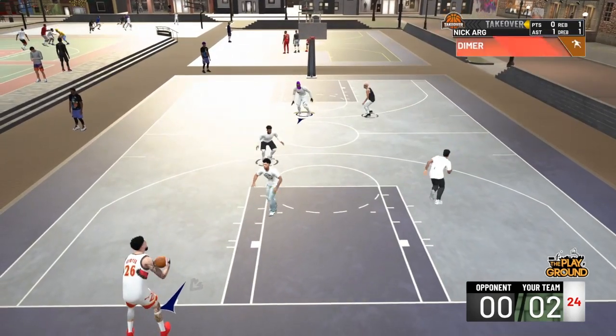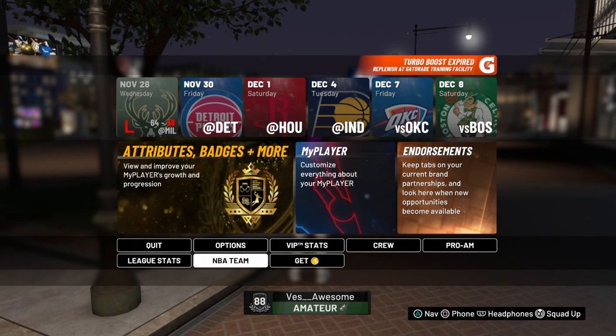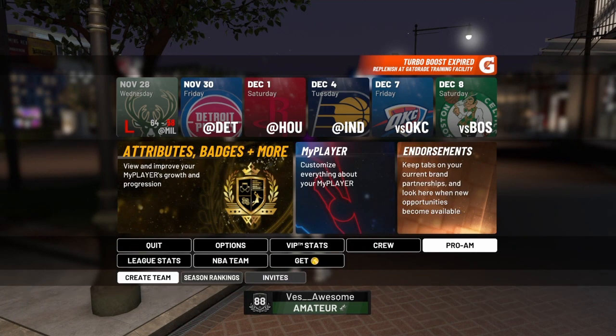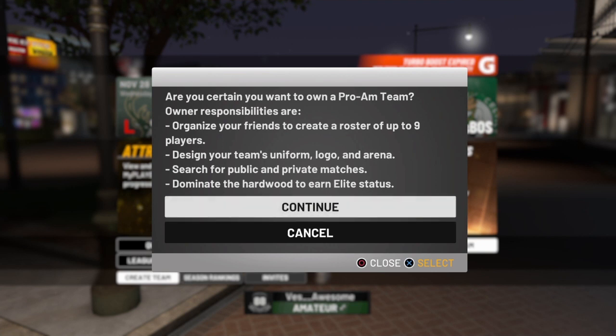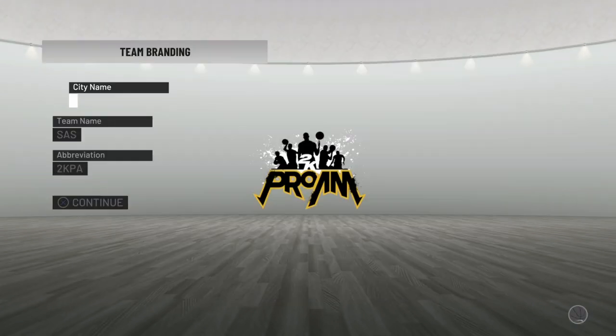Without further ado, let's get right into it. First thing you want to do is go into the Neighborhood. Second thing, press Triangle or Y, then go to Pro-Am, then Create a Team. It gives you all these responsibilities — I'm the team captain so I'll handle all of those.